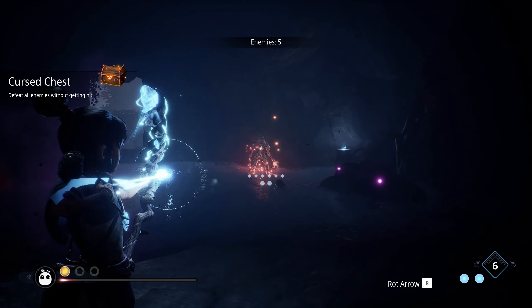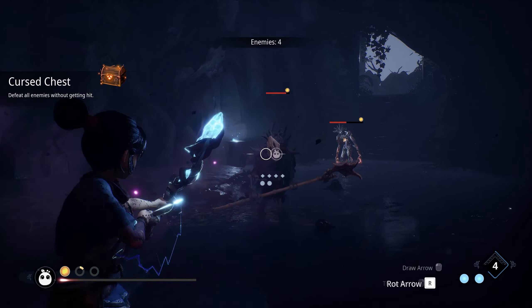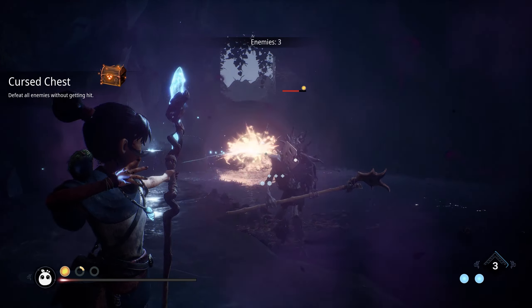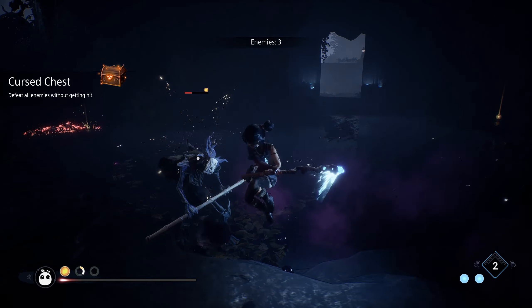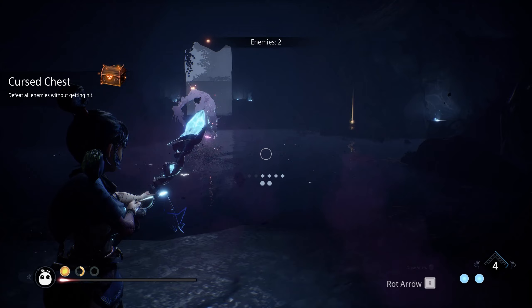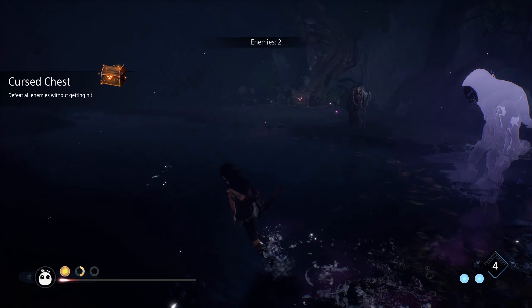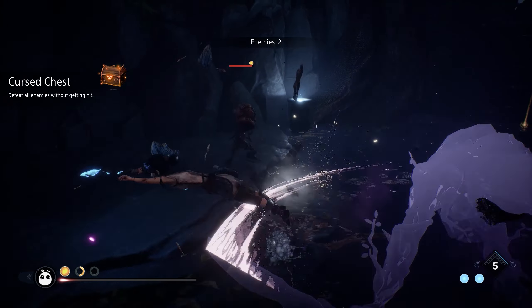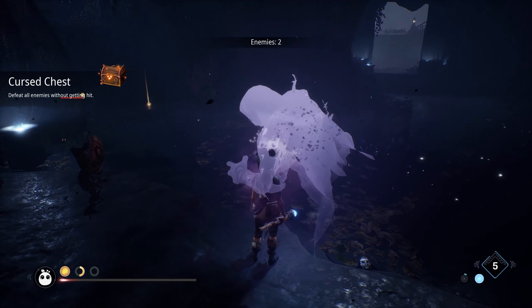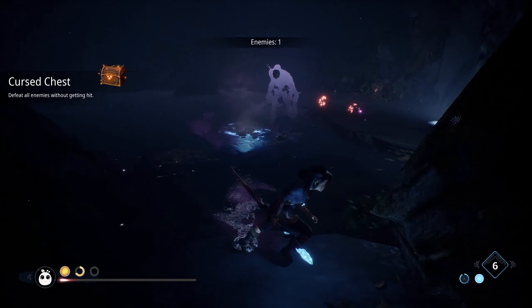This box is a challenge box, and we have to defeat all enemies without getting hit. There are going to be some one-hit enemies we can shoot in the chest, a couple of staff enemies that aren't really a problem, and then a sword guy spawns who is invisible. To deal with invisible enemies, we want to dash into him — and at this point I'm trying to figure out how to hurt this guy.